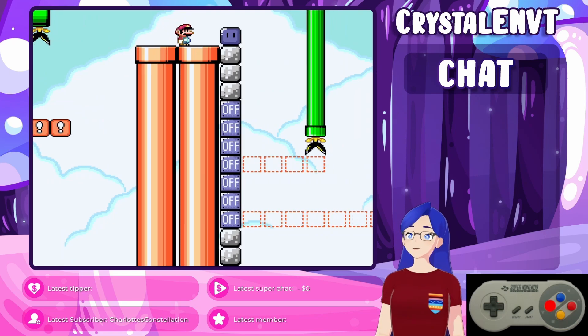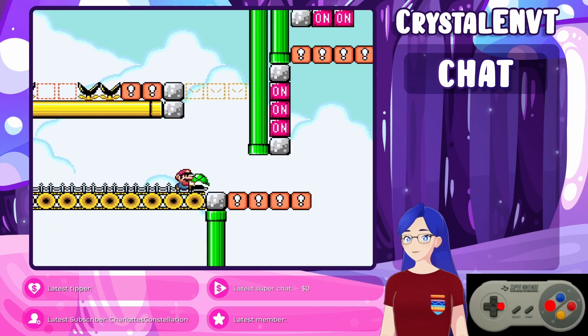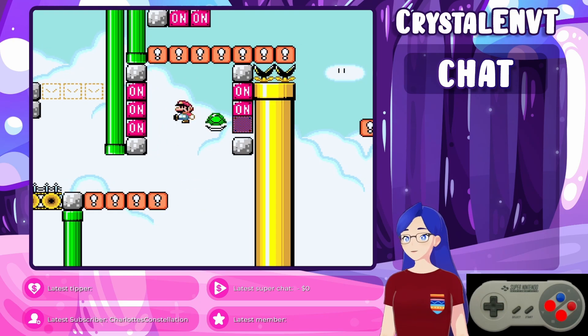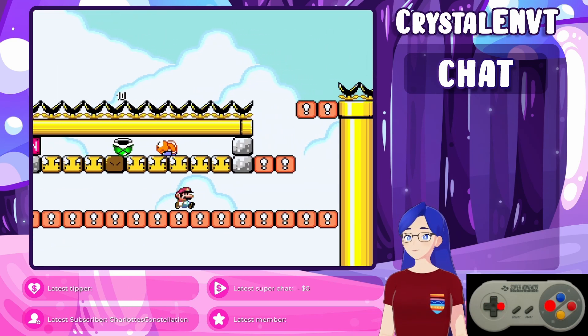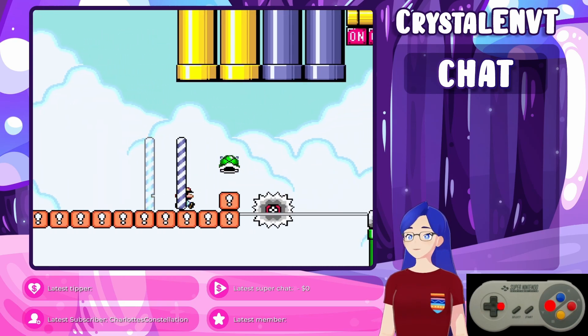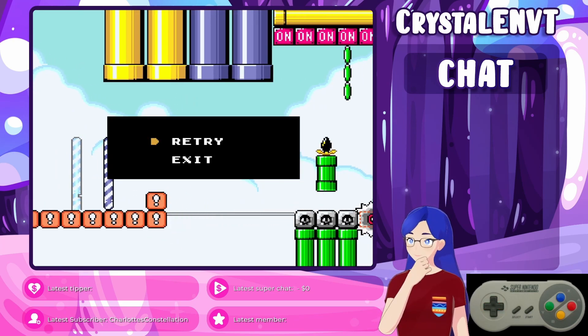So this is grab the throw block and then throw it to the left while I'm between those blocks. I'm kind of looking forward to just getting done with this section. So that's set up there so I can spin jump directly onto that saw.